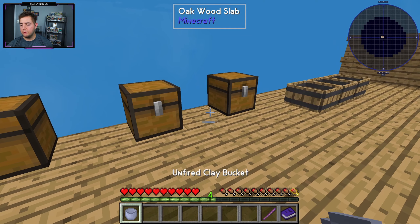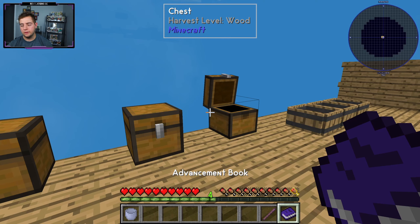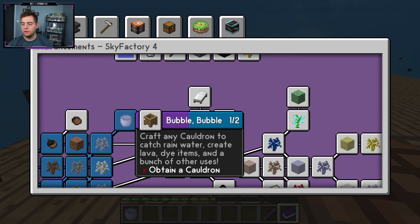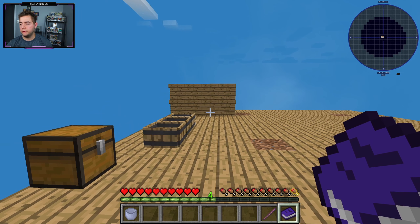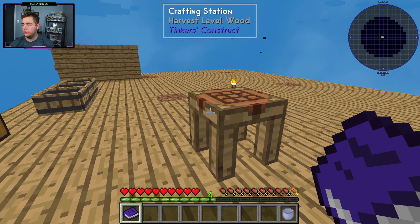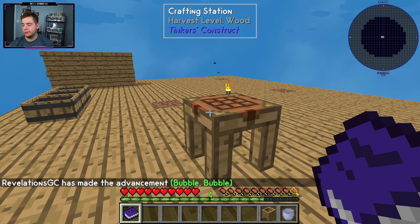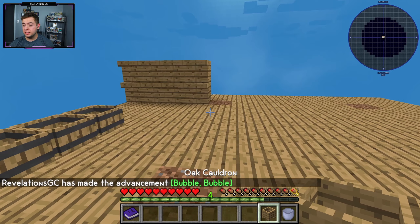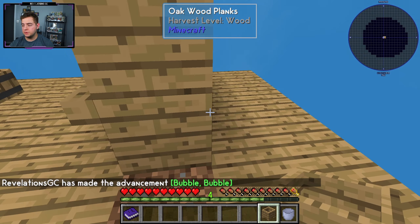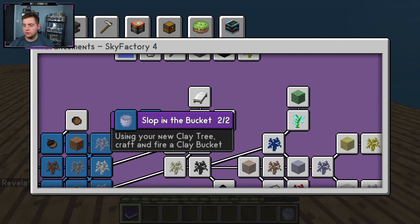Sweet, now we got a bucket that we cannot use yet. So let's check our book — it's marked off. Now we need to do a cauldron. So let's figure out how to make a cauldron real quick. Oh, this is simple — this is literally just like putting some wood in a thing. Wood in thing. Cauldron, right? Wow, this was a lot simpler than I expected. Let's put the cauldron on the backside over here. And that's it for that — yeah, that's the cauldron.